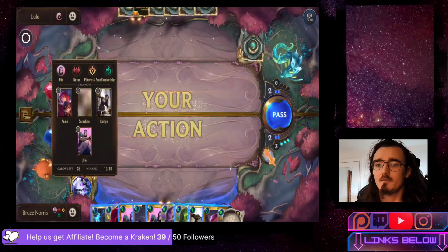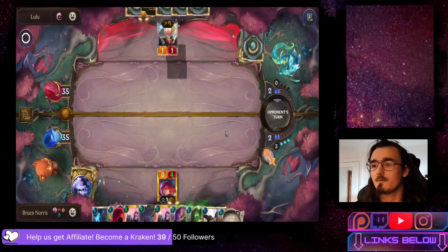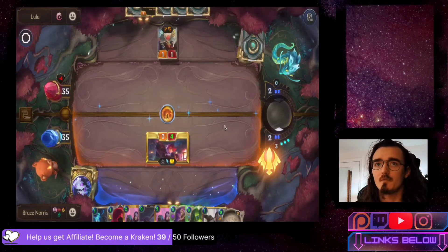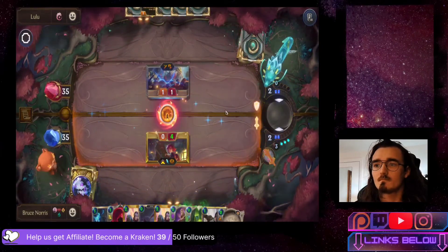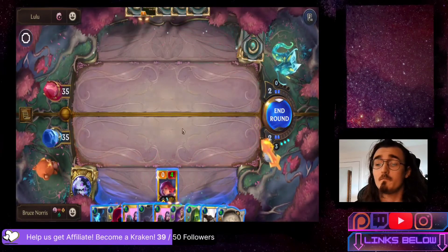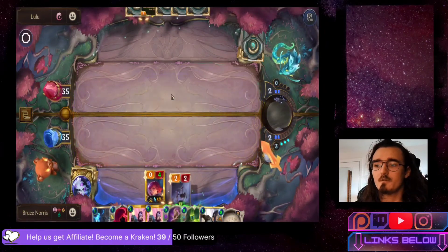This is actually a pretty good hand - we drew everything except Seraphine. We also got the attack token to start, which is crazy. Dropping Annie first and attacking with her immediately to utilize the scout before playing more cards. We take out the only card they've dropped so far. They can also play Lulu Level 1, so very happy we got the attack token first.